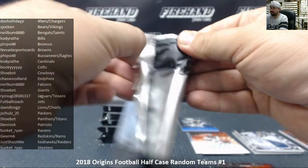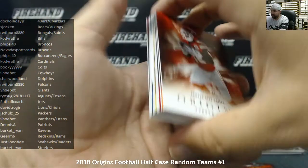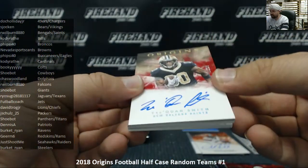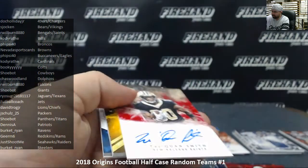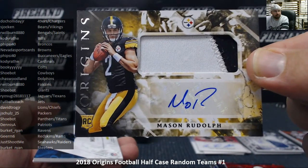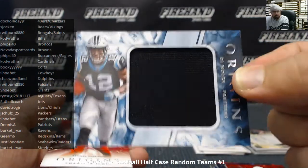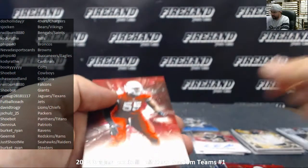Number three: Tyreek Hill base for the Chiefs. Todd Gurley to 175 for the Rams. Larry Fitzgerald to 299 for the Cardinals. Trey Quan Smith is your rookie autograph for the New Orleans Saints — that's a red version, numbered 64 of 99. The New Orleans Saints going to R Wilburn, Bengals and Saints combo. Your rookie patch autograph is Mason Rudolph for the Pittsburgh Steelers — base version, non-numbered — Pittsburgh Steelers going to Burkett Ryan. DJ Moore rookie jumbo jersey for the Carolina Panthers, non-numbered version — Carolina Panthers going to Shubat. And a base card of Chandler Jones.